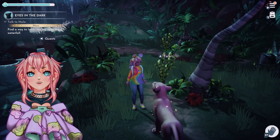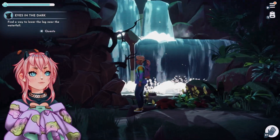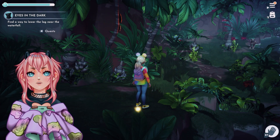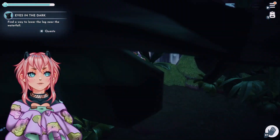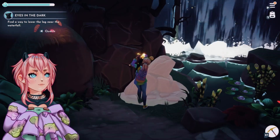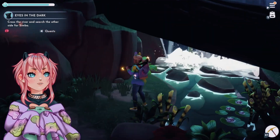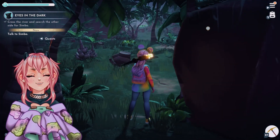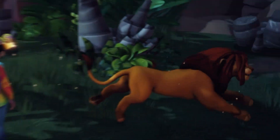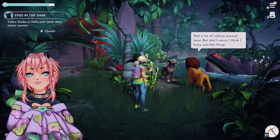Find a way to lower the log near the waterfall. Here? Or maybe there? What do you mean? Find a way to lower the log near the waterfall. Am I an idiot yet again? Cross the river and search the other side for Simba. There he is! See ya! Are you leaving me here? Oh dang.